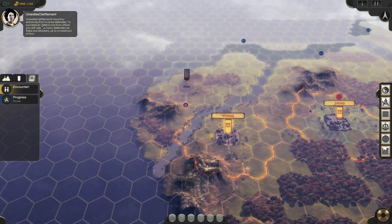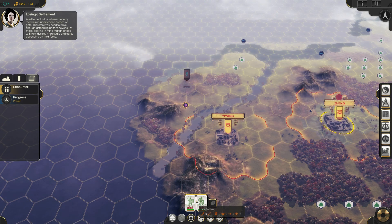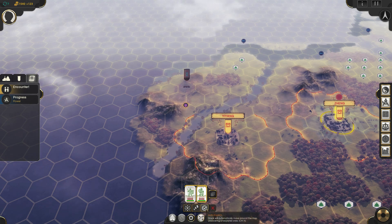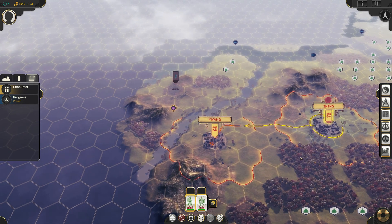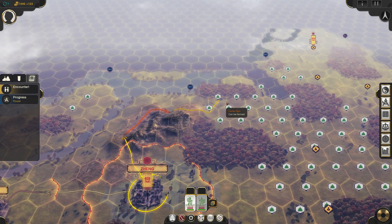Unwalled settlements have four entrances that must be defended. To successfully defend one from attack, you'll need as many defenders as there are attackers. Maybe I should move this army over. Oh, I already built the settler! Special commands: set battle plan, set formation, disband, sleep, auto explore. I kind of just want to make you into your own unit. Can I send you over here and up to here? Looks like I can. I'm going to go ahead and claim that spot, since I wasted a lot of time with the other guys already.